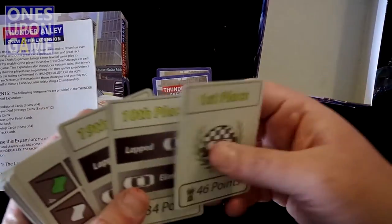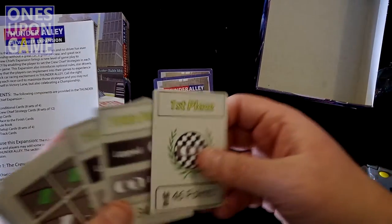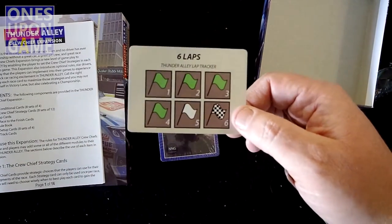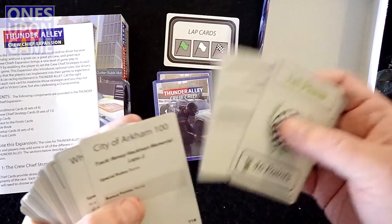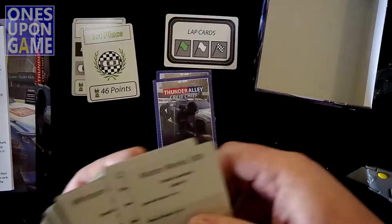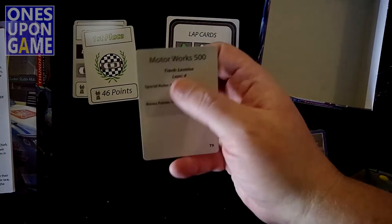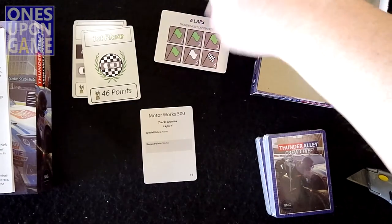We got a 10th place card, lap elimination — obviously those have certain functions, and obviously the first place can't be lapped or eliminated. You do have a lap counter card that you can put out, because now instead of just the three laps that are on the tracks, you can have varying lengths of your race. So this is a lap card, and these are various tracks — just sorting them here as we go. These are place markers.